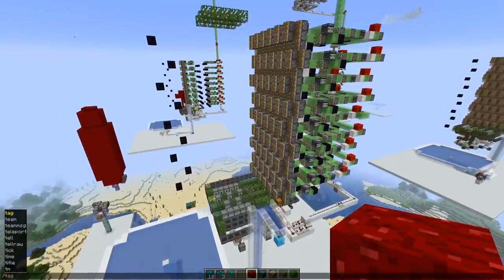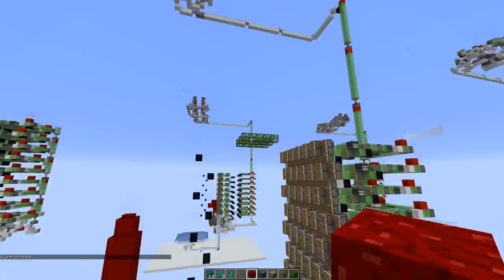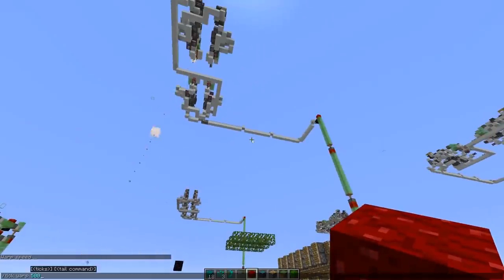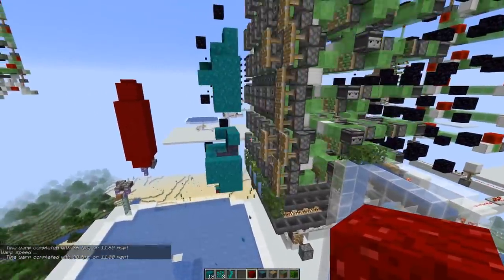I'll just tick-warp real quick so we can see maybe a tree growing - that's what we came here for. Here at the top we got the TNT system, I'll try to explain it a bit later. And there we go, this time it worked - we got a tree.